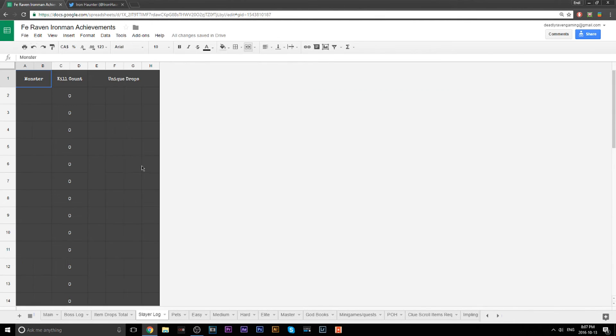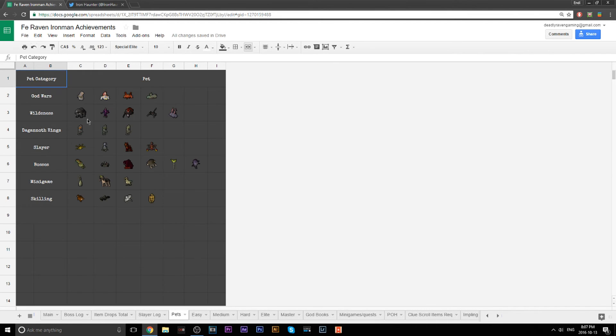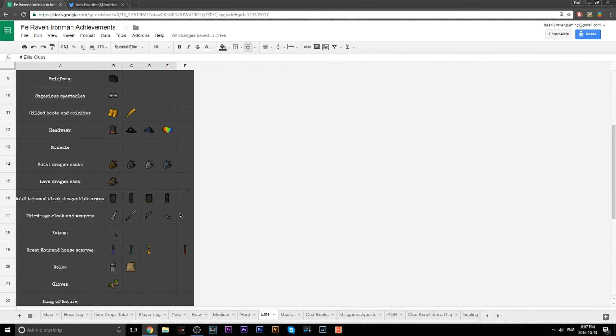You have a Slayer Log of all the slayer monsters and all the rare drops they can give you. This is very useful for iron men if you want to look back and see which monster has what drop you might need.